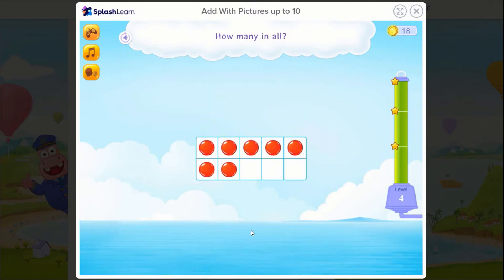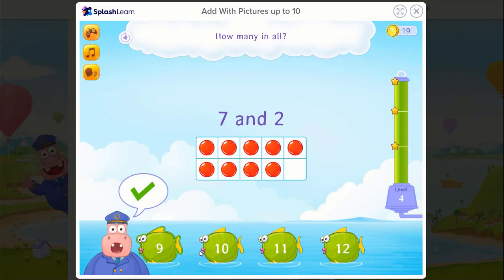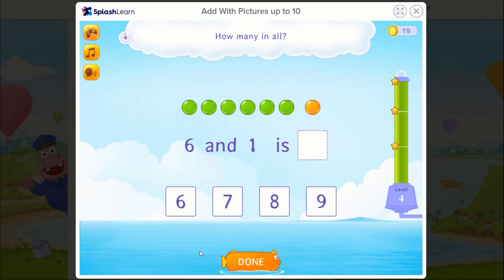7 counters and 2 counters. How many in all? 1, 2, 3, 4, 5, 6, 7, 8, 9, 10. 6 and 1 is how many in all?